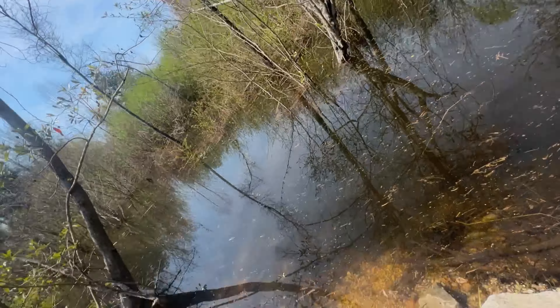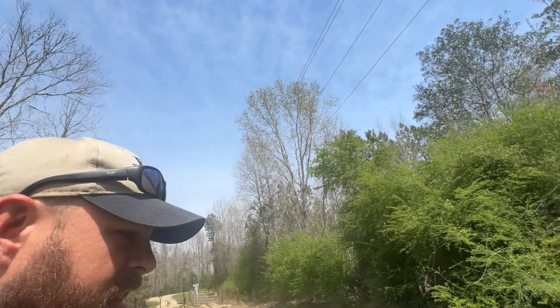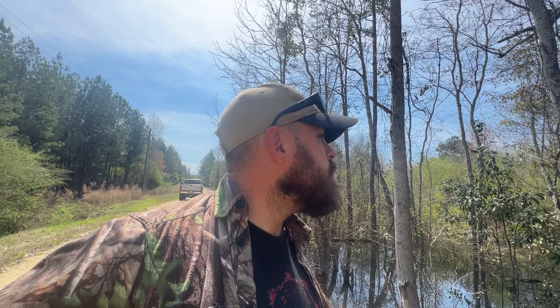I'm looking at these culverts — I can see them on the water right there — and they are just packed full of mud and grass. I wonder if I can get that water flowing. It is just barely trickling by. If I can get that water flowing, get the beavers to come out here and treat it just like they would a dam. We are going to have to go do some wading. I'll get on the map, see what I can find, and we'll go from there.